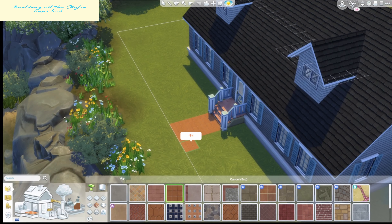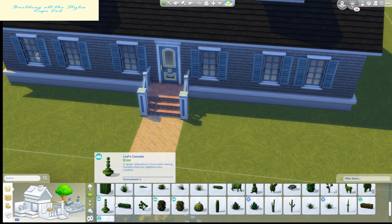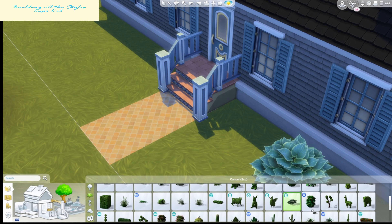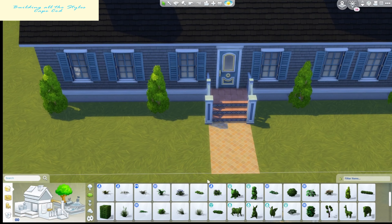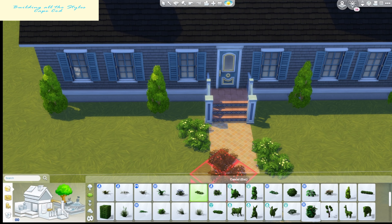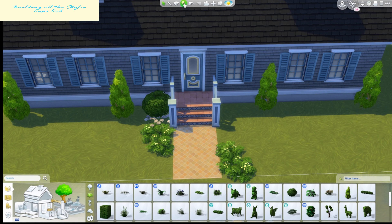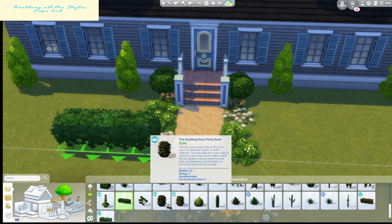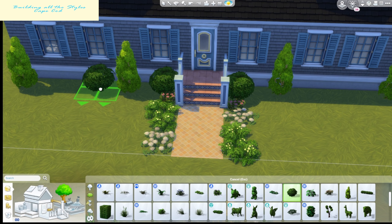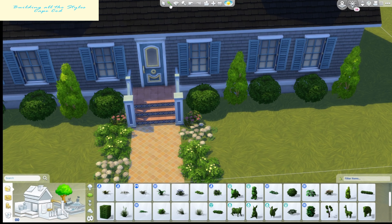I also went a little crazy with some of the landscaping. I wanted it to look nice and well-kept but not perfectly pristine, so the front walkway I kind of mirrored the flowers and bushes. I think I really enjoyed this — it's one of my favorite builds I've done in a while. I don't know if I personally like the style more or have a sentimental connection because I'm from the northeast, but I think it turned out really nice and cute and quaint.